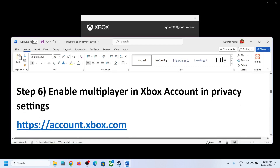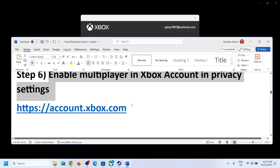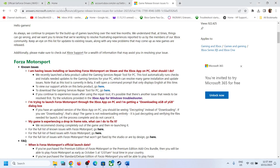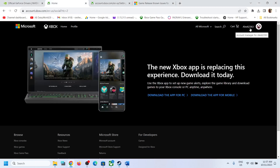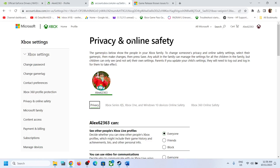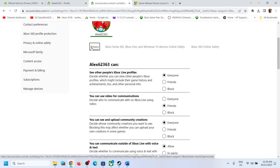The next step is to enable multiplayer in your Xbox account privacy settings. Open the link provided in the video description in a browser — it will take you to the Microsoft website. Sign in with the right account, click on the profile icon, click Xbox Profile, then click Privacy Settings. If you have multiple accounts, select the correct one you use to play the game.